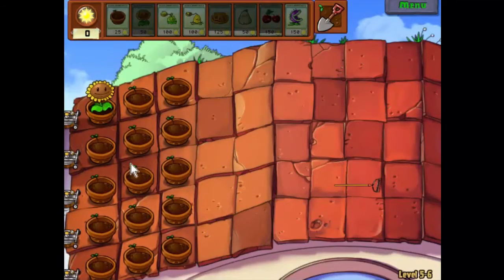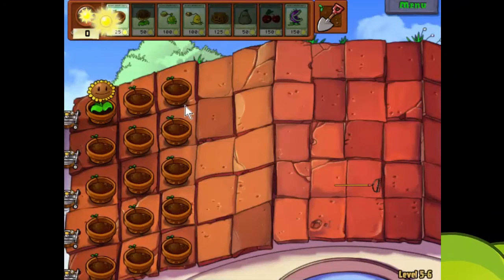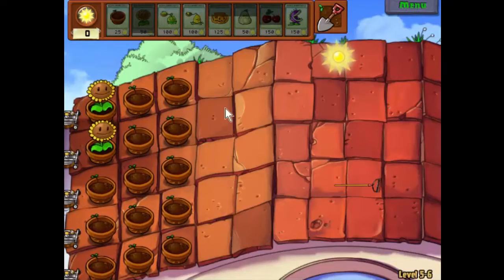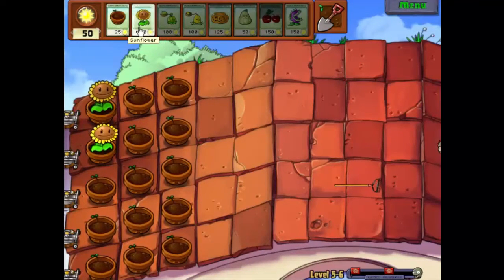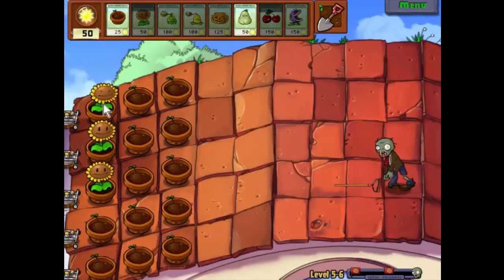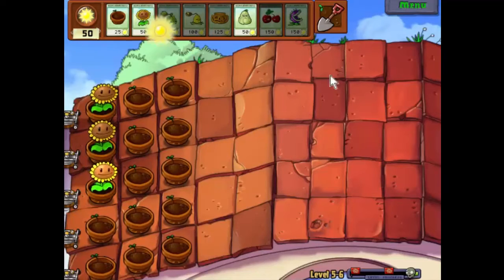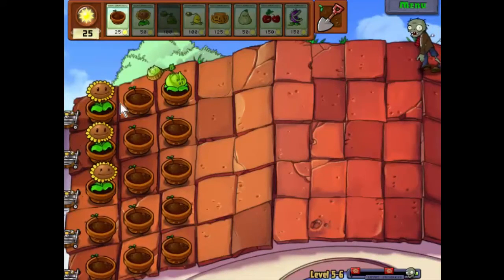Alright. So we've got a ray cowl, so that's going to get us a bit of a head start. Let's get as much sunlight generation as possible — the usual start. Let's just build up for a cabbage pult. 7,500. Sick'em. Now let's get a couple more sunlight and get some defenses going.